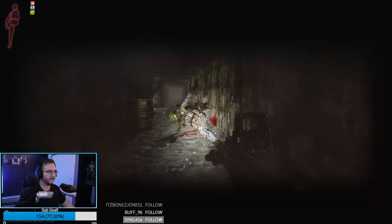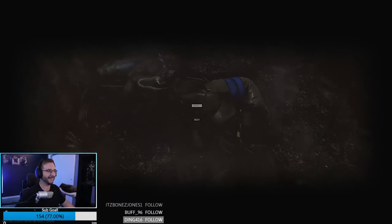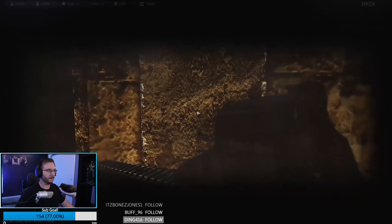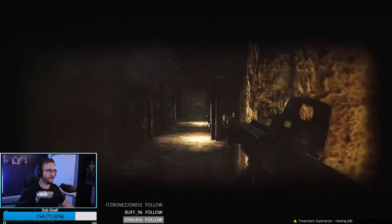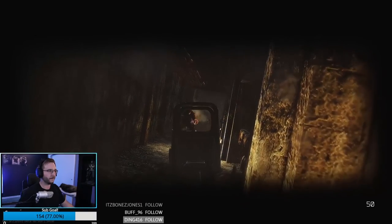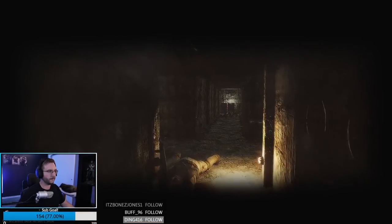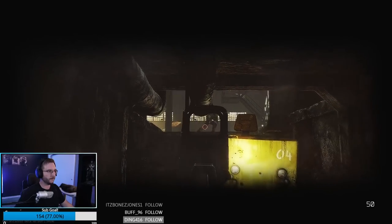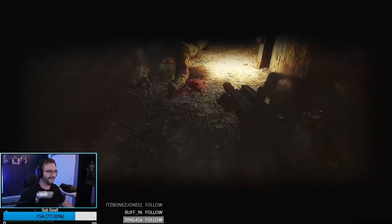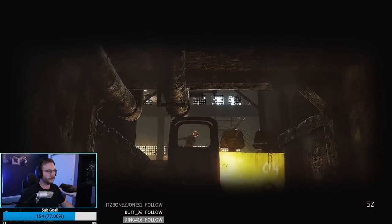After the 12.11 patch and the wipe, weapon malfunctions are going to become a reality in Tarkov, so if you have a trusty old rifle that you've taken out on a lot of raids, check its durability regularly and keep it above 50% durability at the very least. We don't know all the specifics of the system yet, but I'm going to use 50% as my point of no return and will be repairing weapons at that threshold. Also, you can double your storage space by taking off the mag and pistol grip while a weapon is in your stash — it makes stash management much easier, just keep track of those pistol grips.